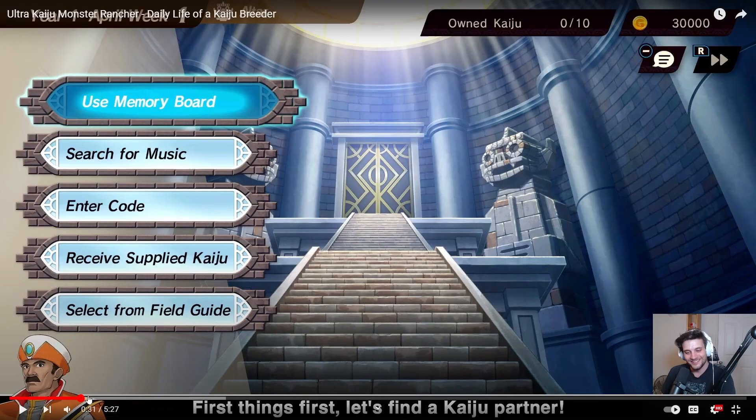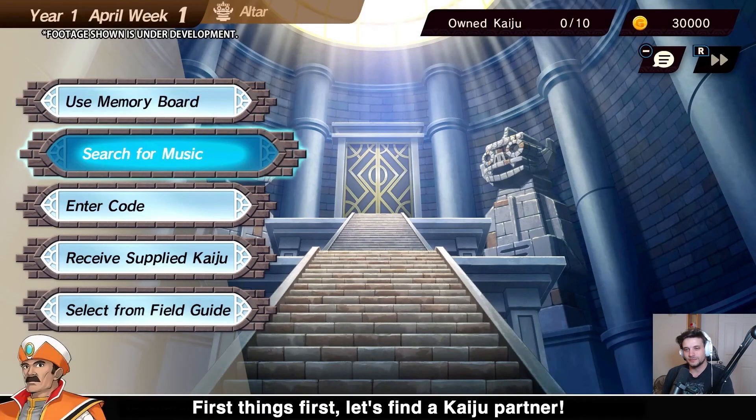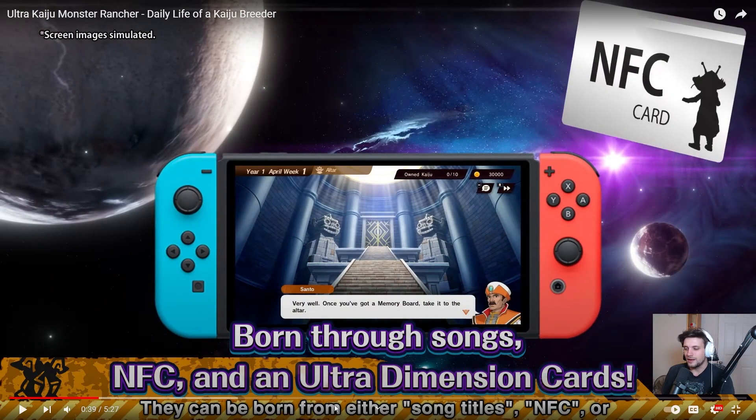So they talked about this - there are five different ways to create monsters in this game. You can use the CD database the same way you can in DX, you can use an encyclopedia so every monster you've spawned shows up like in Monster Rancher 3 and 4. There's also NFC stuff where you can tap amiibos or NFC cards to get monsters, and Ultra Dimension NFC cards from older Ultraman games.